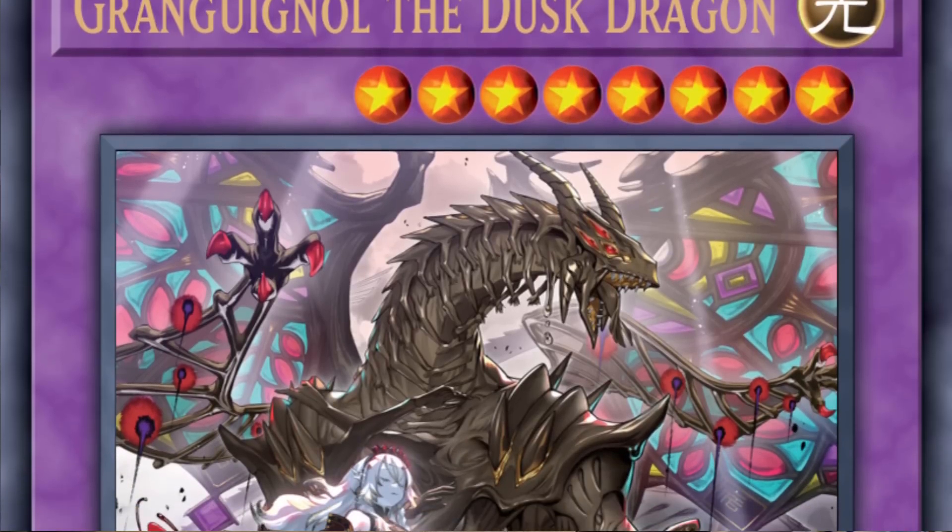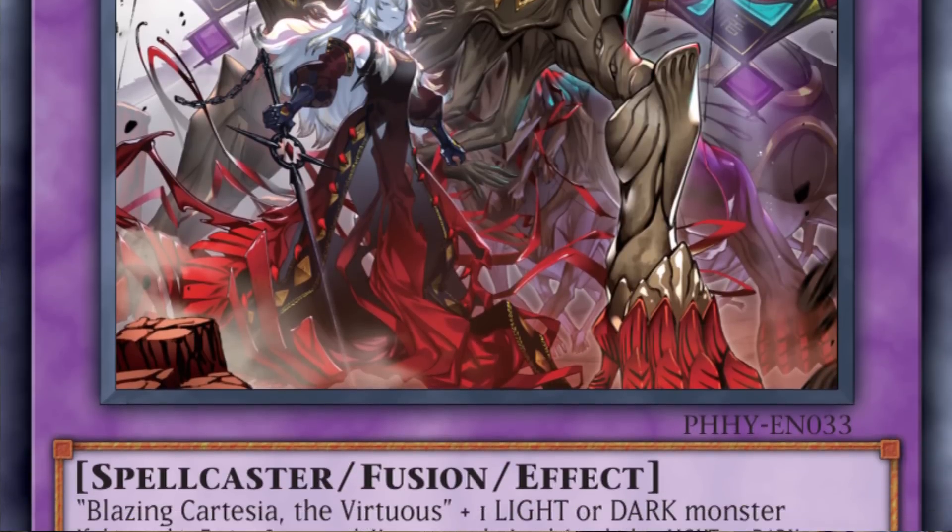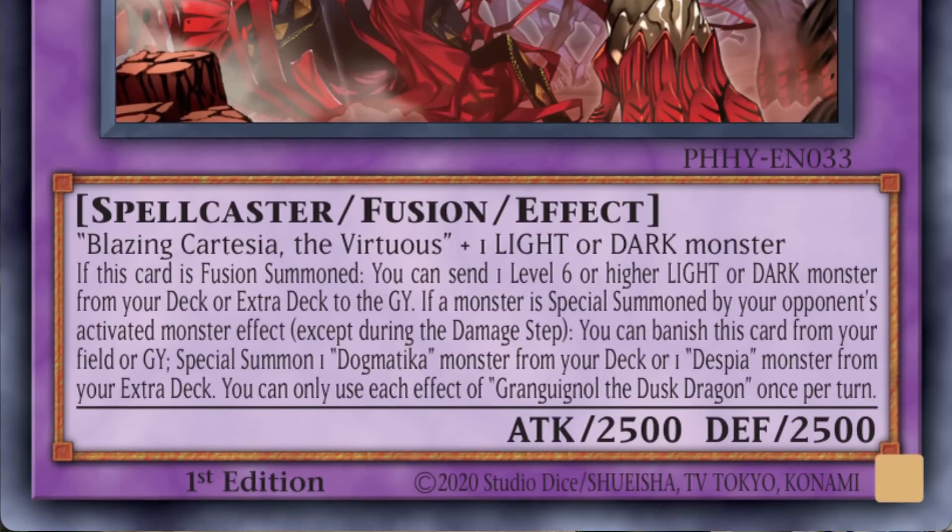Next up, a new Albus and Branded fusion card. The first is a new fusion monster, Grand Guignol the Dusk Dragon, which is very easy to summon with Blazing Cartesia and any light or dark monster. Upon fusion summon, Grand Guignol sends a level 6 or higher light or dark monster from your deck or extra deck to the graveyard — you could send Bestiamorph Saronir or extra deck monsters like Albion or Ash Dragon for more pluses. Its last effect lets it banish itself from the field or graveyard to special summon a Despia monster from your extra deck.